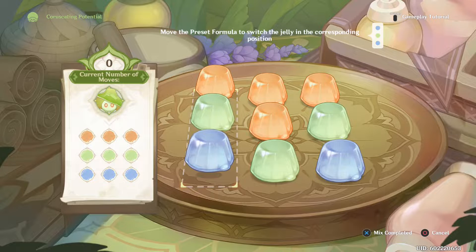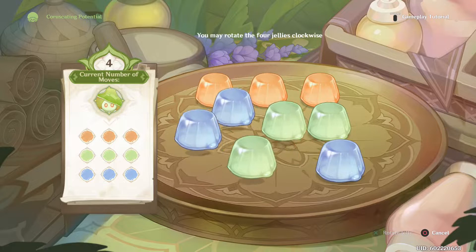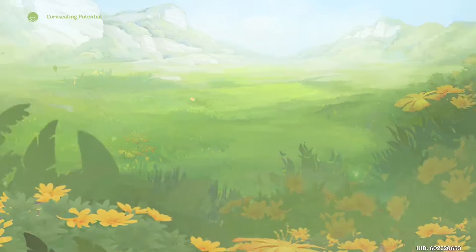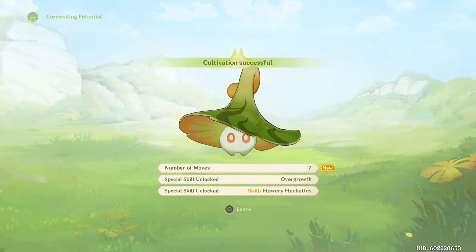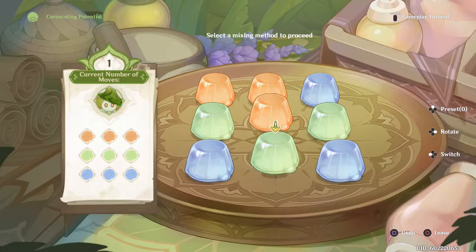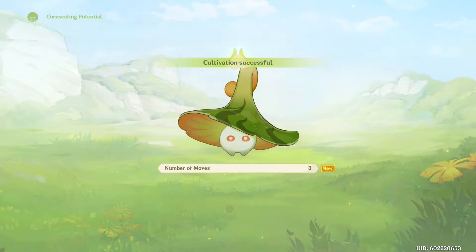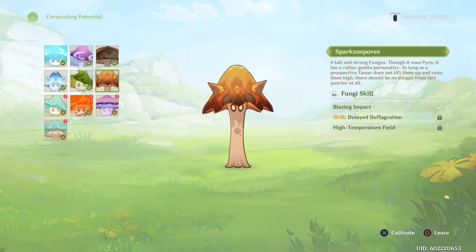Let me work through the puzzle. Rotate twice, rotate three times, rotate these around as well — done in seven moves. I'll try again from the other side. Rotate here like that, rotate here like this — three moves that time! Now 'Sparks and Spores' is next — a tall, strong fungus that uses Pyro but has a rather gentle personality. There's another preset to place — three turns and done.